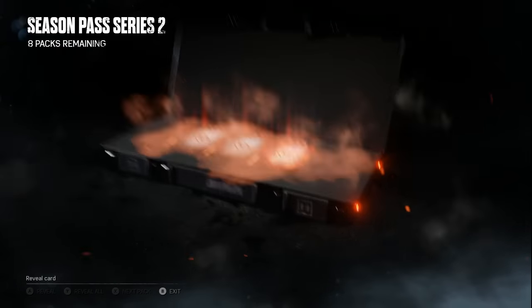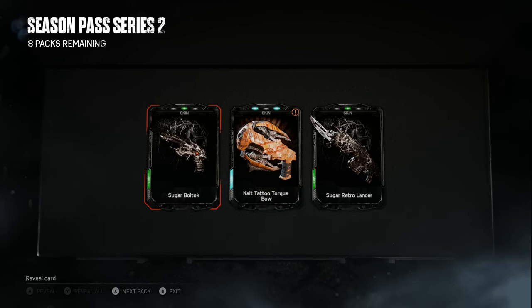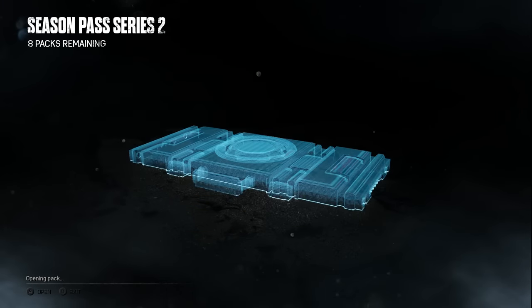I'm not sure anything is going to top the Lightning Longshot, but let's see — hoping for at least one more legendary. We got the Sugar Boltok, the Kate Tattoo Torque Bow, and the Sugar Retro Lancer. The Sugar set does look really good actually — the card looks like it has a glass overlay that's shattered. The Kate Tattoo Torque Bow looks pretty good too.